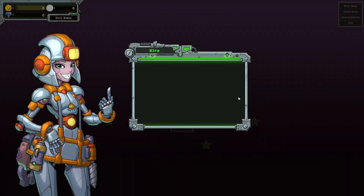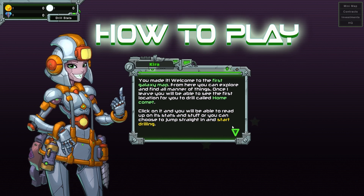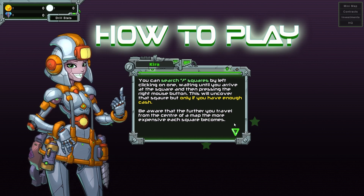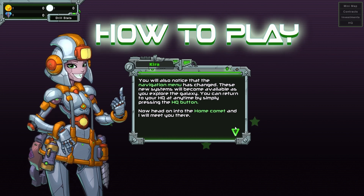Quadrant Alpha. You made it! Welcome to the first galaxy map. From here you can explore and find all manner of things. Once I leave, you'll be able to see the first location for you to drill called Home Comet. Click on it and you'll be able to read its stats. You can search question mark squares by left-clicking, waiting until you arrive, then pressing the right mouse button — this uncovers the square if you have enough cash. The further from the center, the more expensive each square becomes. Head to Home Comet and I'll meet you there.